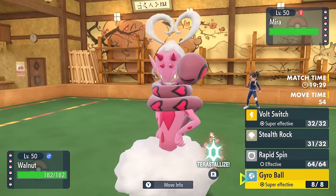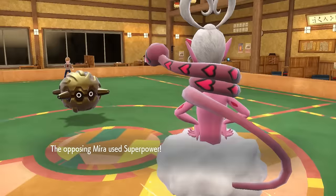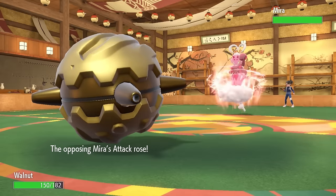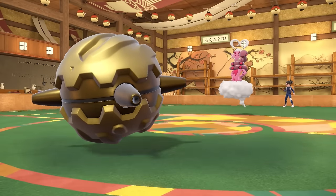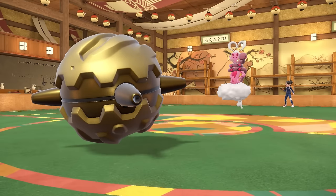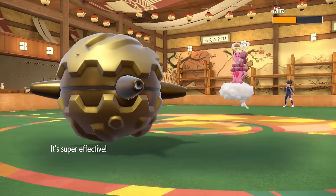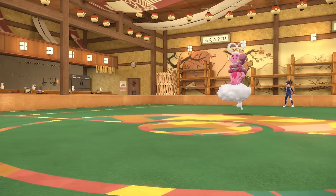Enamorus is quite an interesting Pokémon — pretty solid speed at base 106, and it has the Contrary ability paired with things like Superpower, so it can get itself a nice attack and defense boost rather than those stats getting lowered. I imagine they probably want to go for the Tera. This thing doesn't like a Gyro Ball that much, so I decide to go for the Bolt Switch. However, they don't Tera and instead go straight for Superpower, giving them the defense and attack boost. The Rocky Helmet and Volt Switch get some chip damage, allowing me to switch into whatever I like.